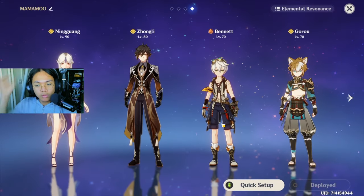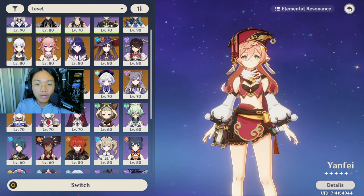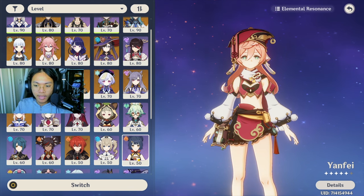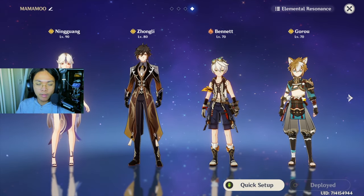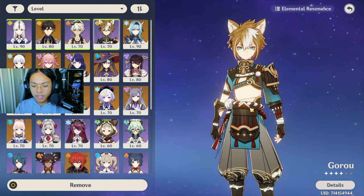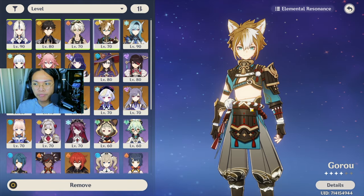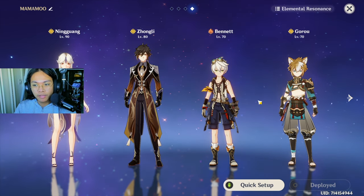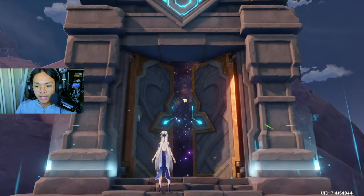I also put Bennett as my healer and buffer. The fourth slot is a flexible spot — sometimes I put Yanfei for Pyro resonance and give her Thrilling Tales so she can buff my Ningguang every time I do swapping. Or you could use Xiangling because she's very free-to-play friendly, very valuable, does a lot of damage and AOE. I do put Gorou because he buffs Geo mono-Geo teams, and although Ningguang can't really use his defense buff, it's pretty decent with this team.